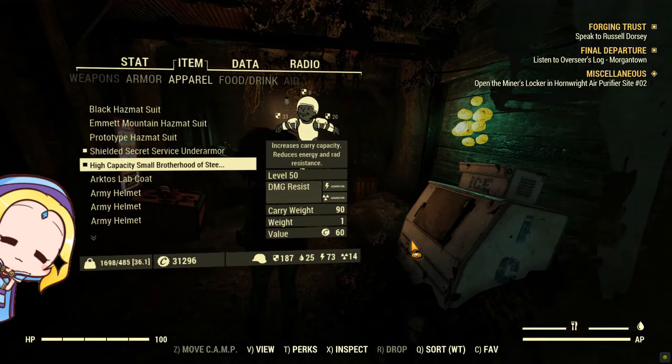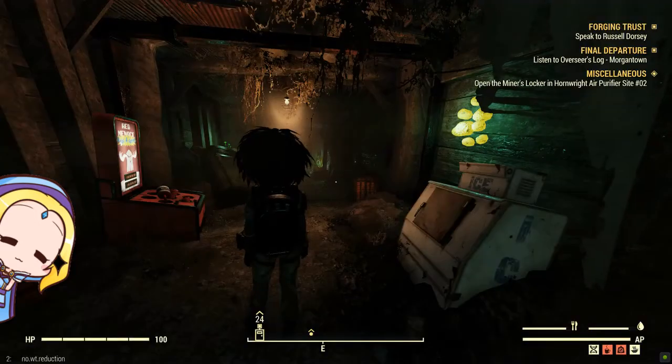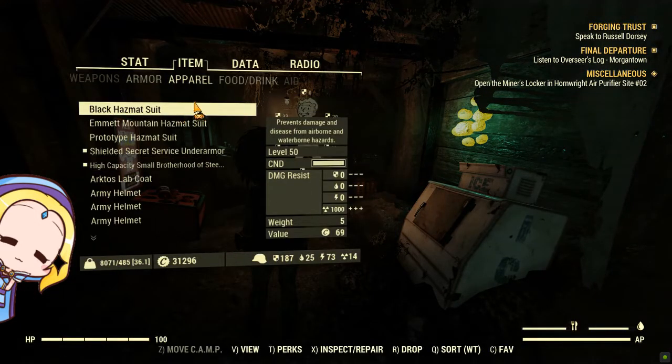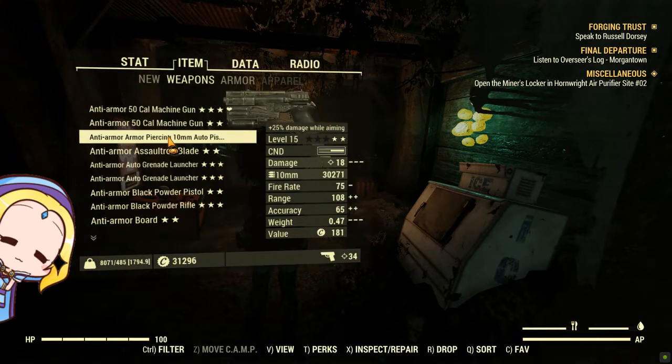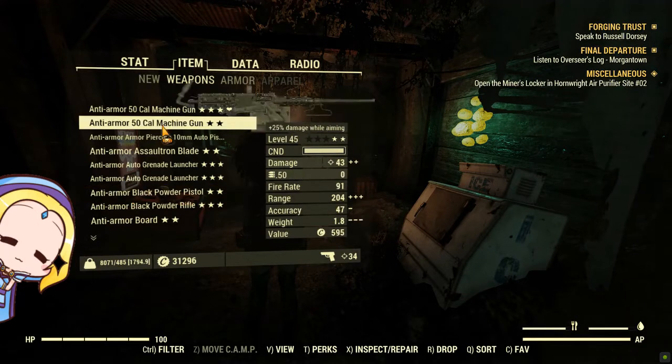Let us now look at the perk cards. You would need to have all the weight reduction perk cards. You saw our carry weight was 1698, and once we remove those weight reduction perk cards, our true carry weight is actually 8071. This is a drastic 80% reduction in weight. We recommend these stats for your mules.